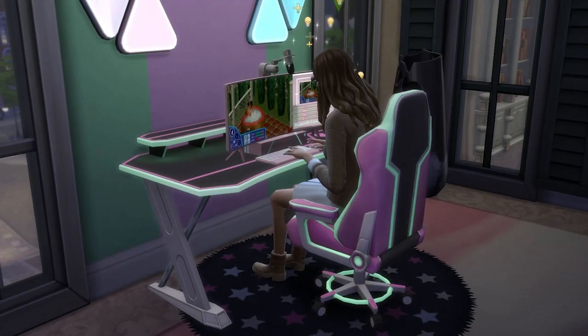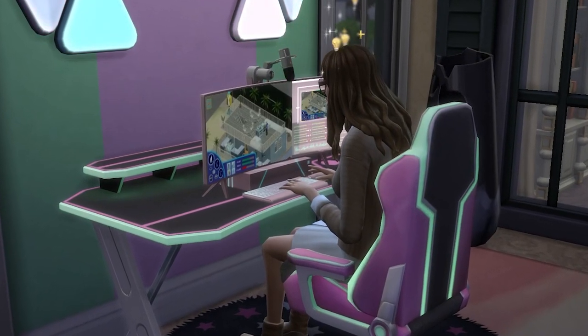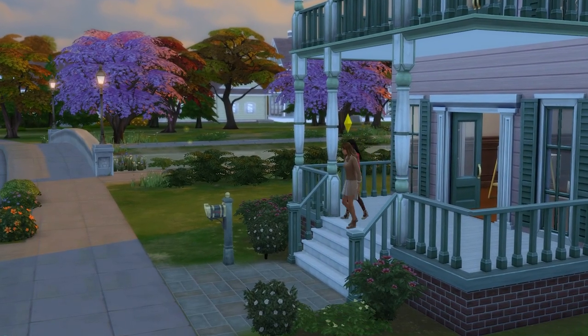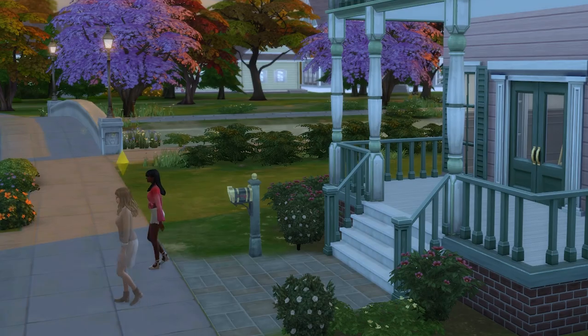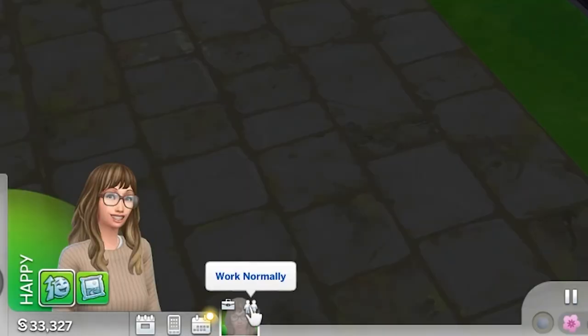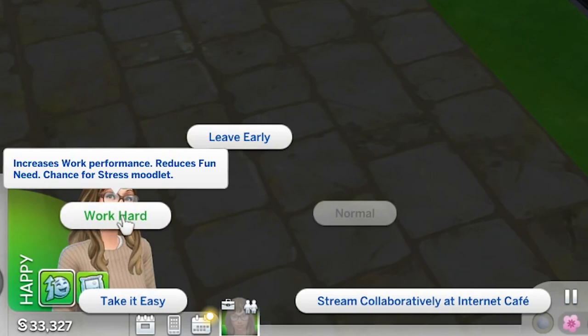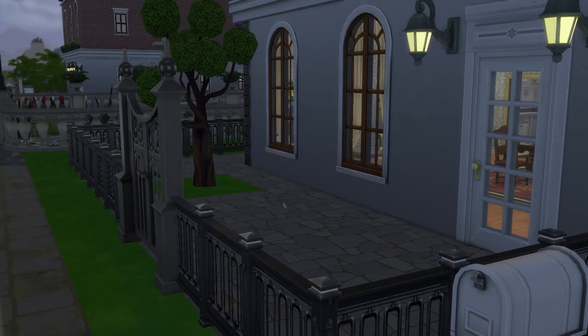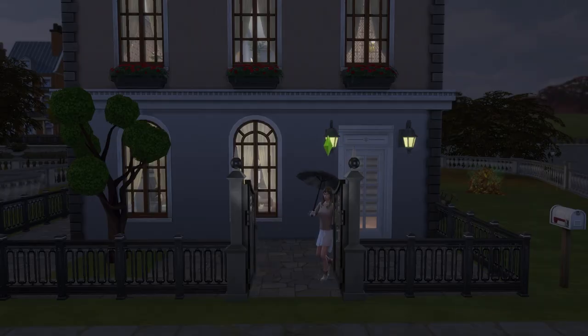The best way to progress in the career is to make sure you complete the daily task each day and then actually go into work, making sure that your Sim is on time and in a good mood. Once your Sim starts work, click on the little person picture on their head icon and change the way they work to 'Work Hard', which will help boost work performance, though note it might make your Sim tense.